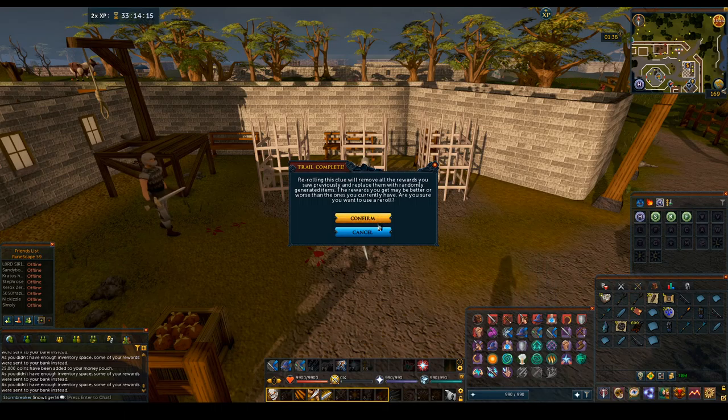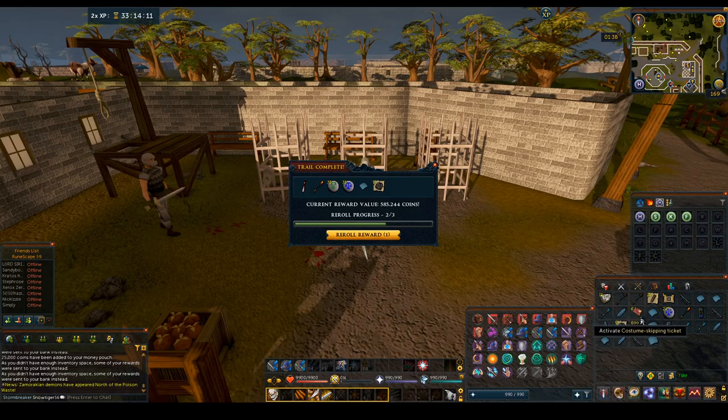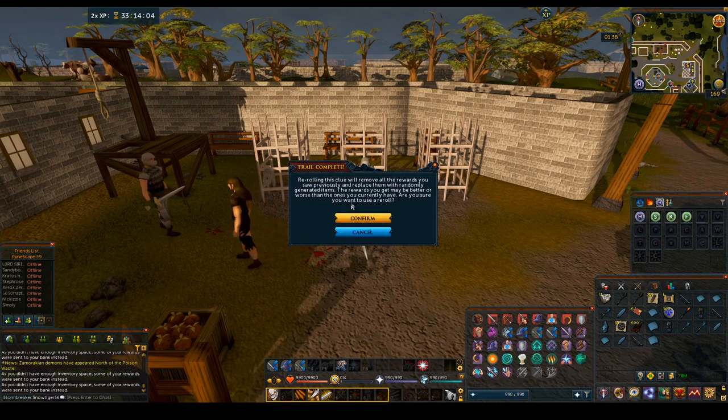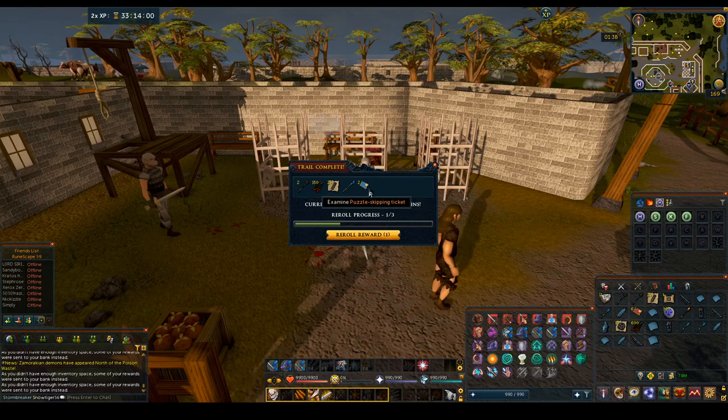There we go, a little bit better — fortune component. 700k. These skipping tickets are insanely overpriced. 200k — that's not a skipping ticket, I'm going to re-roll that since I've got plenty of re-rolls. Yeah, 500k. Nice.